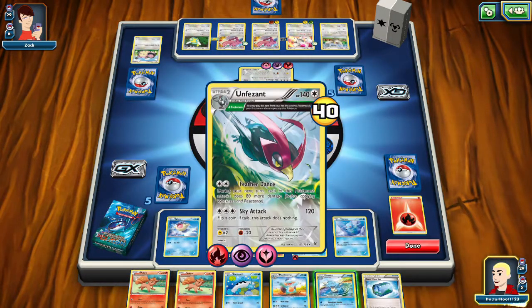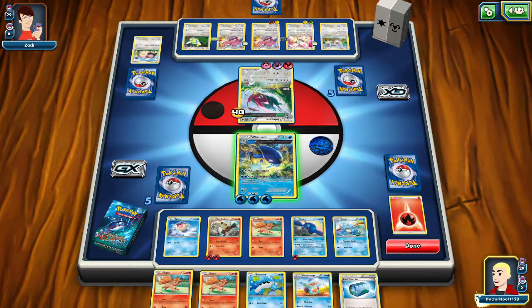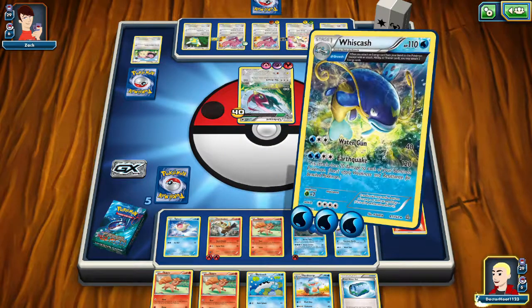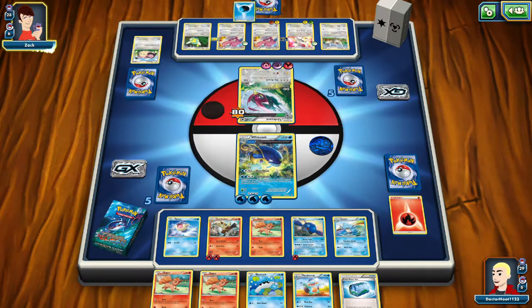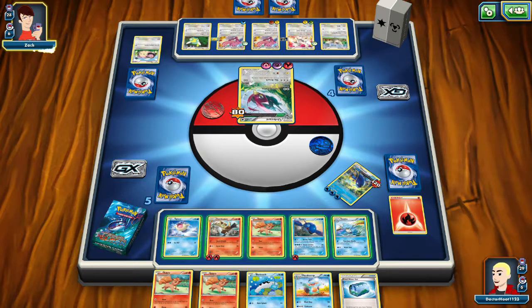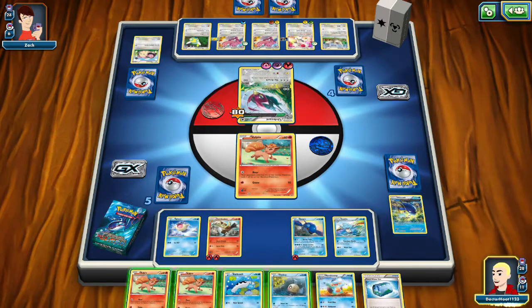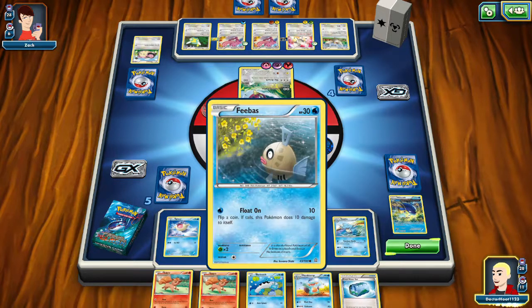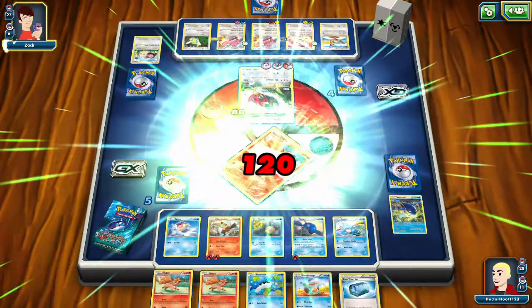Luckily his Sky Attack does 120 — that's scary. We gotta have someone ready. Cyndaquil can survive one hit. We need energy for Cyndaquil. If we get energy, we're going to try Earthquake before this Un-Pheasant can get its attack off. This is going to be a bit of a stall. Sky Attack's going to continue to wreck us. We really need some help here.